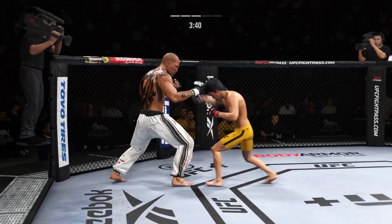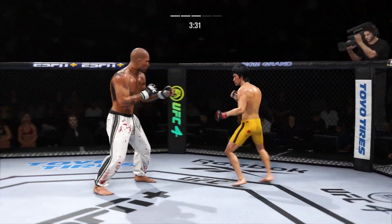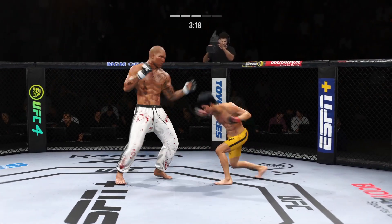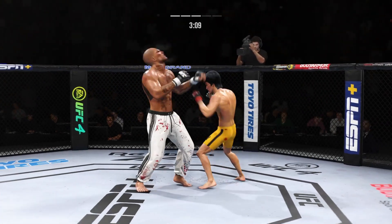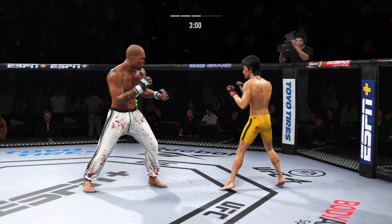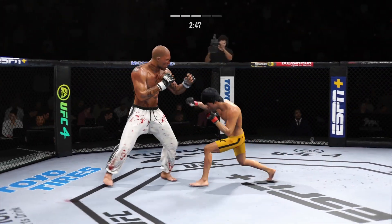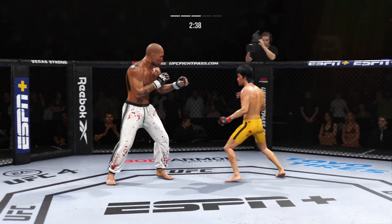Starting to do some really significant damage to the body here. Another strike lands. It's one thing to have length — it's another thing to use it, and he does it as well as anyone. Goes to the body with the knee. Big punch lands. Game of inches right there. Straight right hand has been a good weapon for him. He's really starting to apply pressure on his opponent — different approach here in the last couple of rounds, and it's the exact sense of urgency you want to see from a fighter to take the judges out of it.